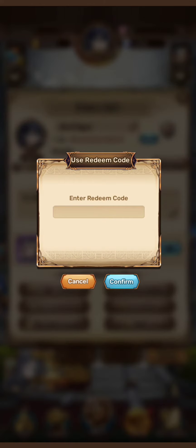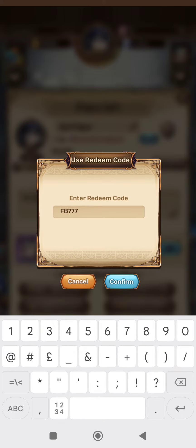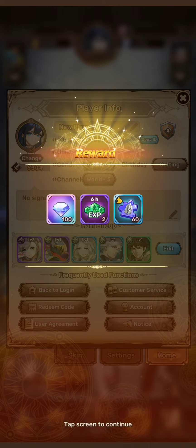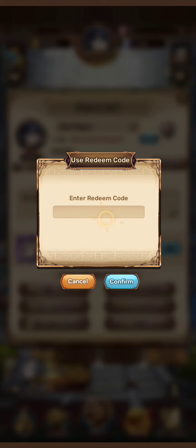The next gift code is fb777. The third gift code is dc888.